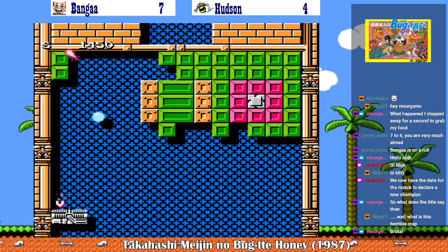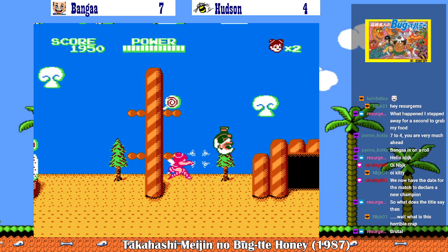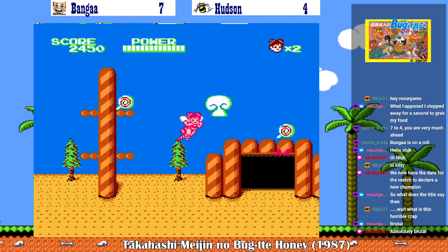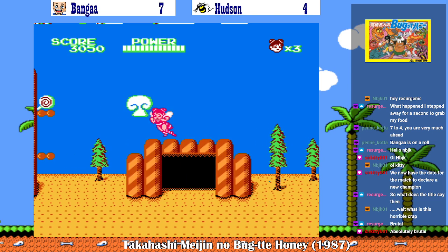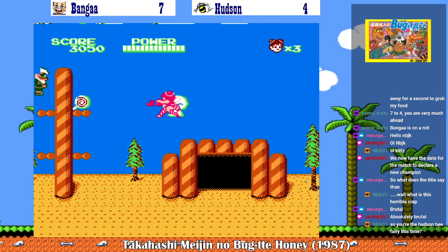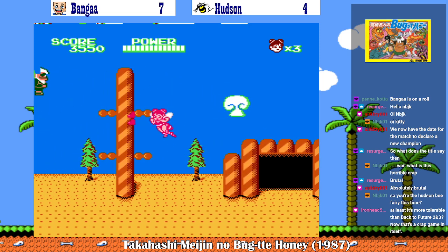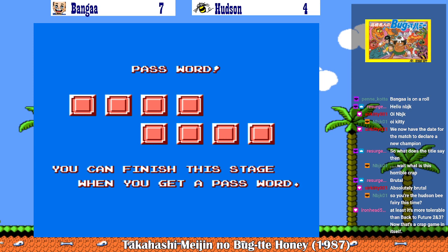This is some fresh hell. I think if you miss the letter for the password — oh, it doesn't have a V either. You know where the eggs are? Random locations. This just tells you what the password is — like, what you got so far. You can finish this stage when you get a password, but I have no letters in it.